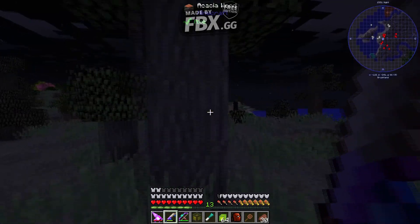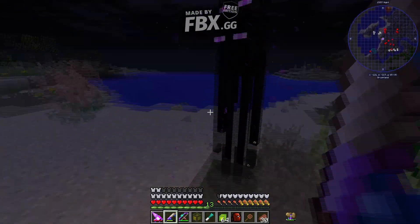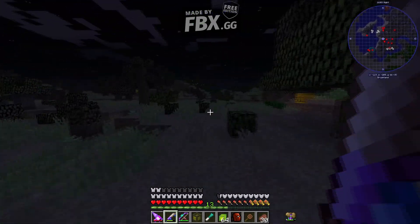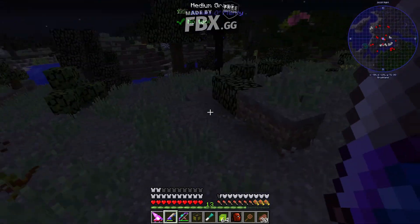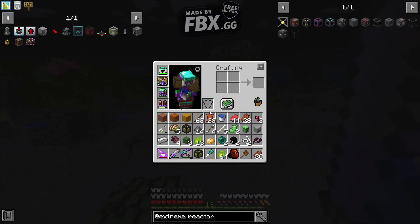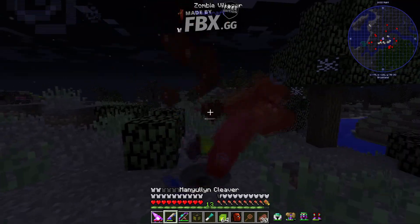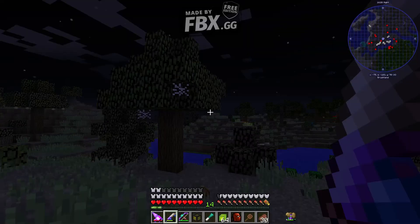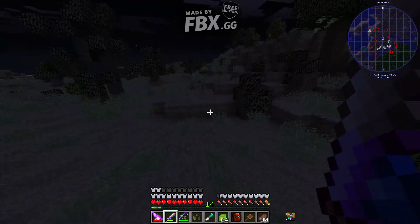Oh, hello there. Alright, let's get this guy. What do we got? One. I know I did have some pearls, but I used them to make some Resonant Ender. Because I am going to use that as my coolant for my Extreme Reactor that I am going to be building today.